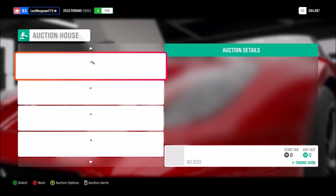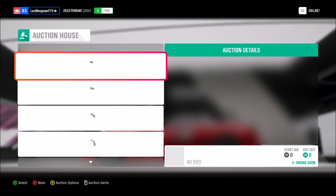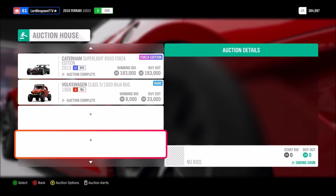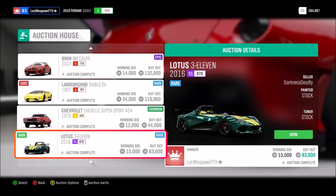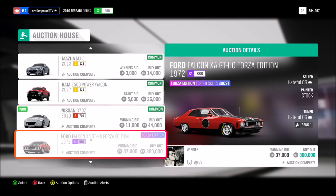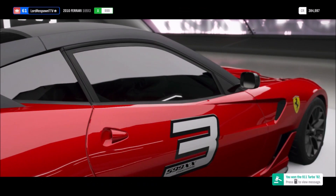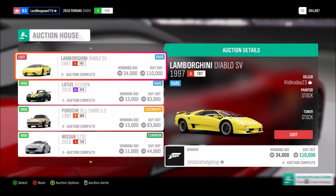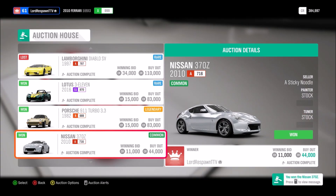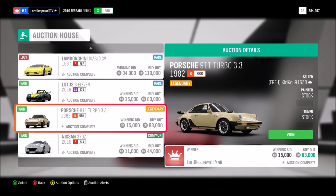Some cars flip a lot better than others — it's kind of trial and error honestly. I lost that one, but I won the Lotus, I won the Porsche, and I won the 370z. You can see how quickly you can win cars by going to My Bids. I won three cars there.